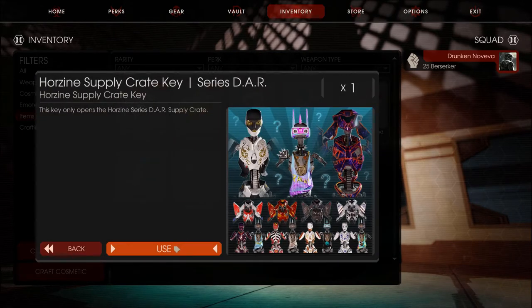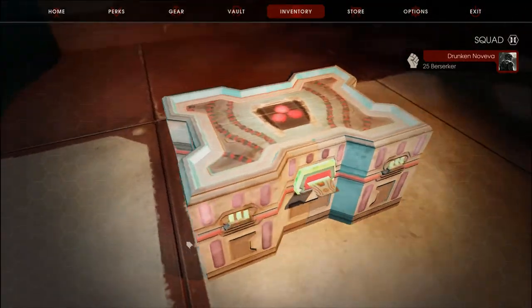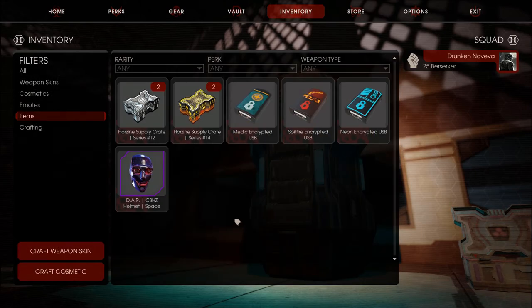Anyway, now onwards to the dark crate. Dark crate would be interesting. This is definitely interesting. It looks pretty cool. I got a feeling it's like USB always hates me, but crate always loves me. I always get good stuff from crates.